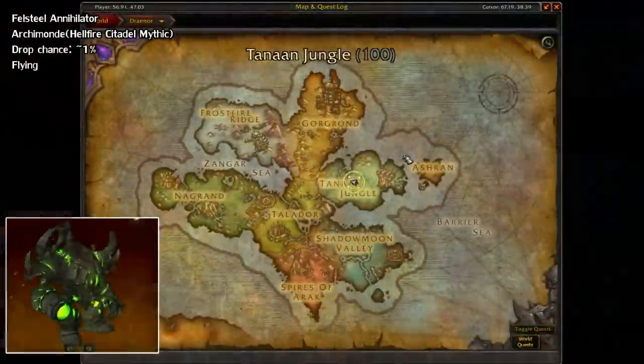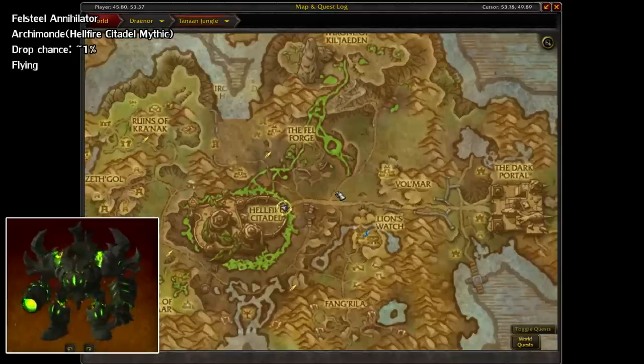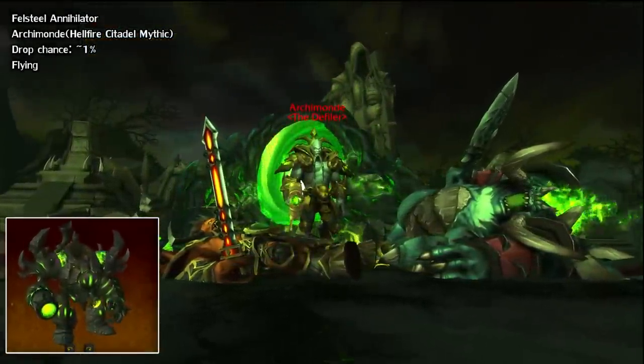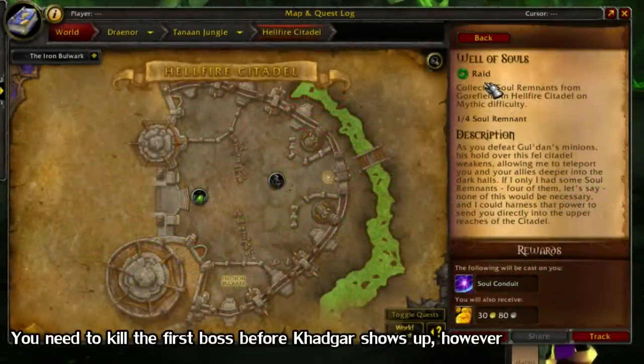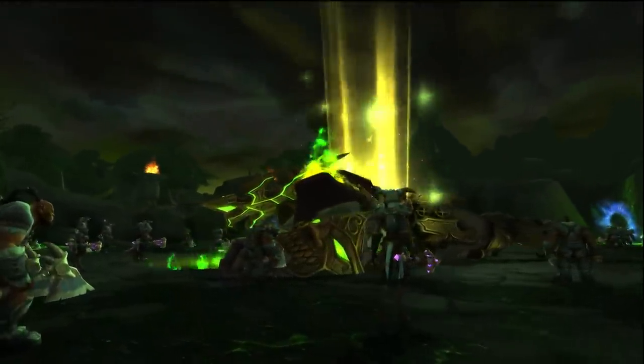There's a similar quest in the Hellfire Citadel, located in Tanaan Jungle. This one lets you skip right to Archimonde, the last boss of the raid. He drops the Felsteel Annihilator at a 1% rate on Mythic mode. You get the quest from Khadgar right at the entrance, and the Gorefiend boss is the one who drops the quest item. So once again, clear it 4 times with friends, then solo from there if you have enough gear. Asmongold also did a solo guide for him, which I'll have linked in the description.